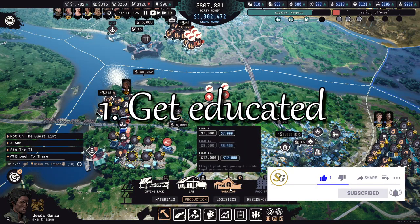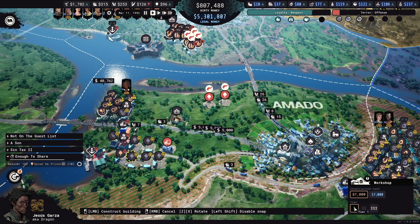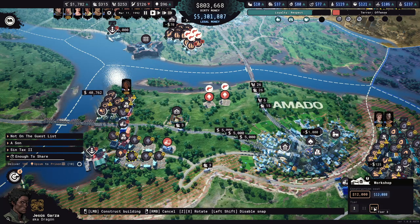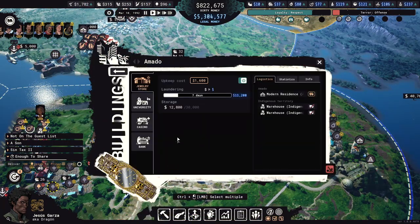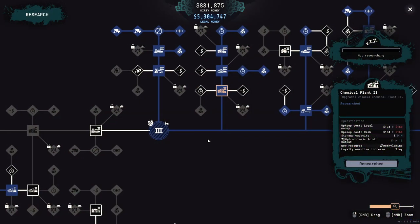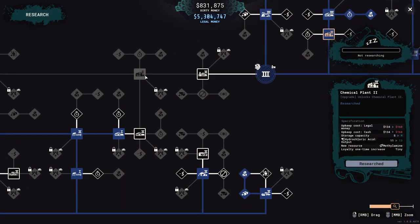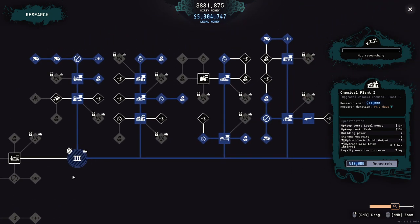When you construct a building, you can choose what level to build. It's not obvious, but you can skip building tiers and construct level 3 buildings without researching lower level buildings. You'll have to construct the university first and it costs 120,000 in legal money. That's a lot, but if you can, it's well worth going straight to level 3 because they're more productive and you avoid upgrade costs.